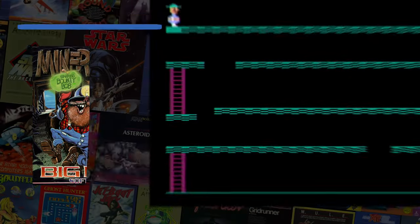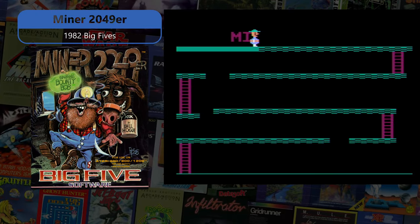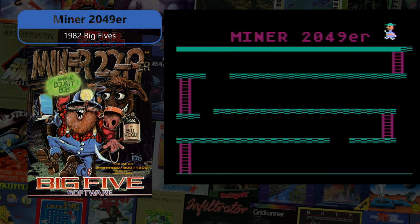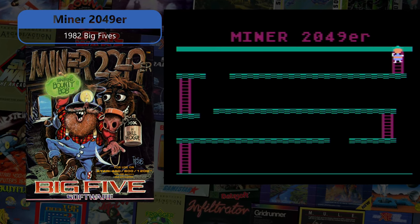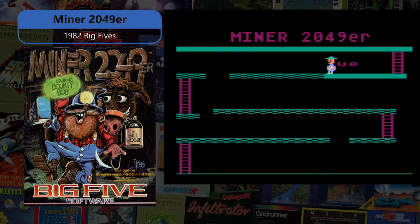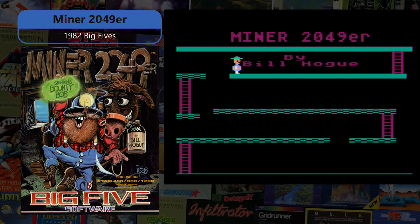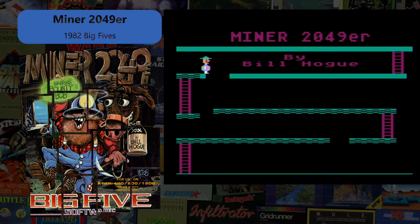In Big Five's 1982 Miner 2049er, you play the part of Bounty Bob and it is your mission to explore every inch of an abandoned mine walking over all floor sections in each stage while jumping, climbing, and using various different transportation devices in each of the 10 stages.